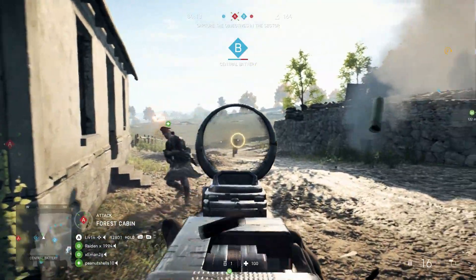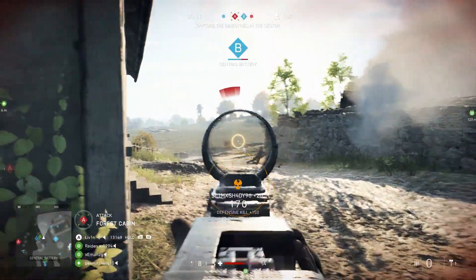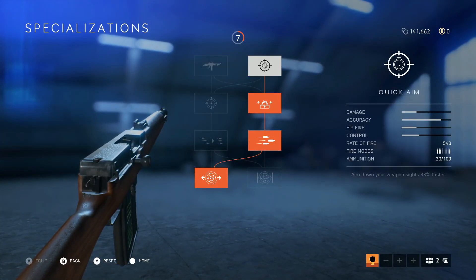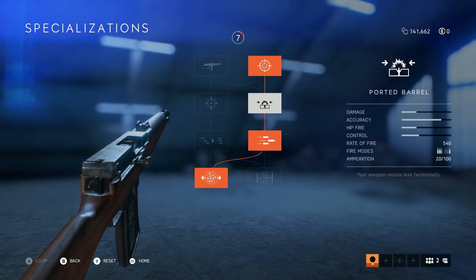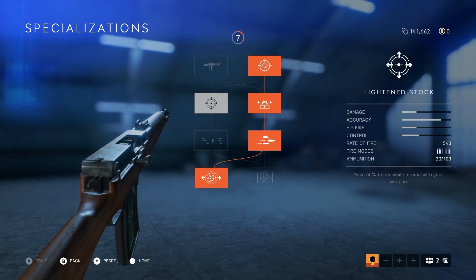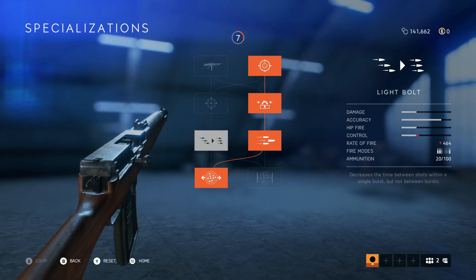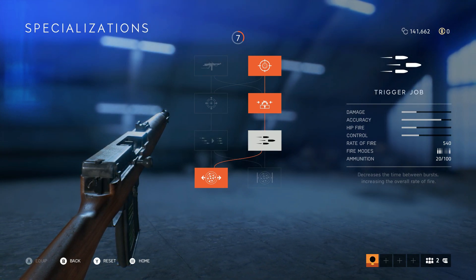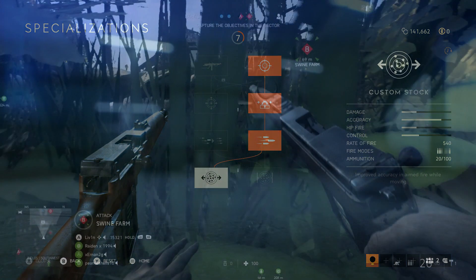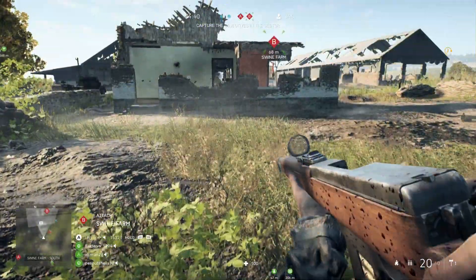When it came to choosing specializations for this gun, I went with quick aim, then equipped the ported barrel which gives a little more accuracy by reducing horizontal recoil, then the trigger job, and finally the custom stock which improves accuracy while moving — since I feel I can play aggressively with this weapon. You could also choose the barrel bedding to increase accuracy while stationary if you prefer a less aggressive playstyle.